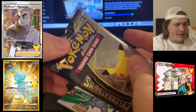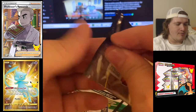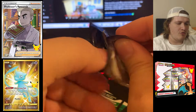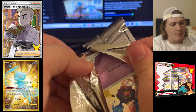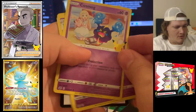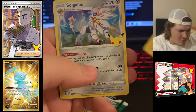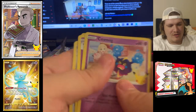Last pack of Celebrations. Like I said, our only big hit was the Pikachu, which still looks pretty cool, so I'm not too upset. Let's hope we get something good here — Cosmog, Cosmoem, Zekrom, and Solgaleo. All right, well there you have it guys.